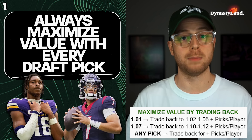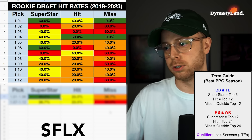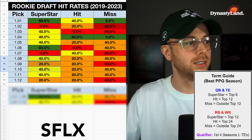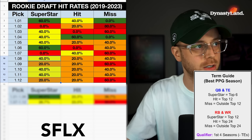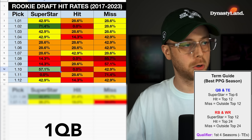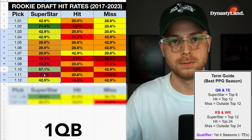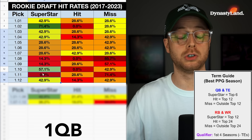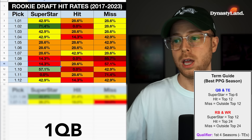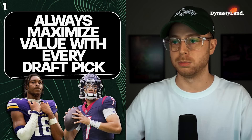Don't just make a trade to make a trade — make sure you're getting good value, but always look for the most value. The 1.07 actually has a worse hit rate than the 1.08, 1.09, 1.10, 1.11, and 1.12 in the last five years. There's a lot of randomness in dynasty rookie drafts. Bet on a player already in the NFL, trade back and get more capital, give yourself more shots at the NFL draft. Think of your draft picks as assets instead of players with names — extract every bit of value that you possibly can.